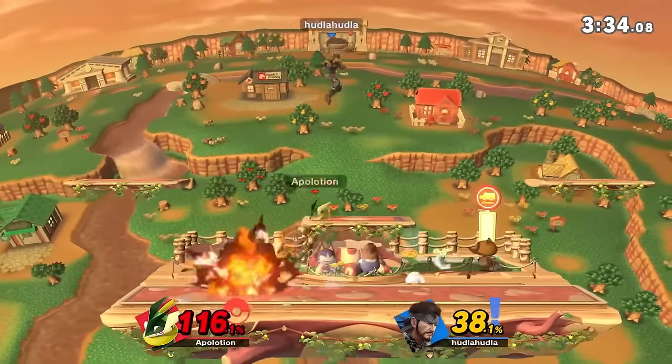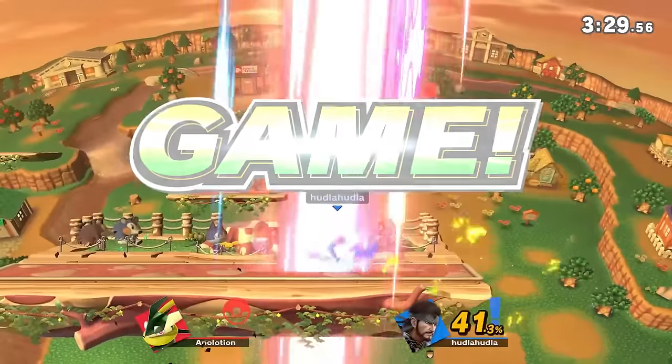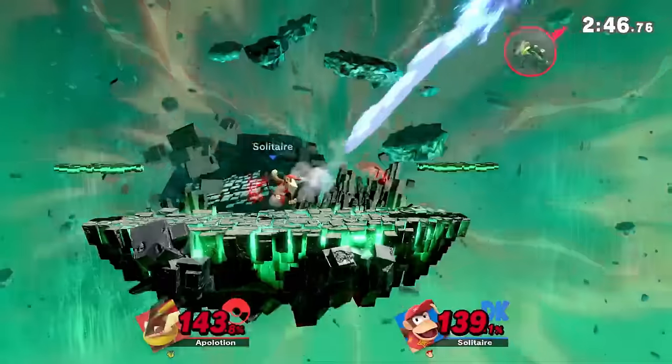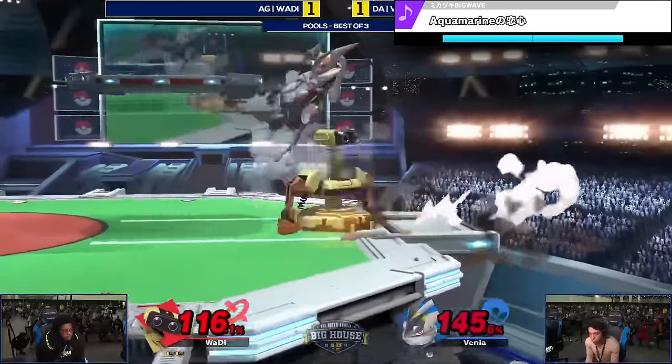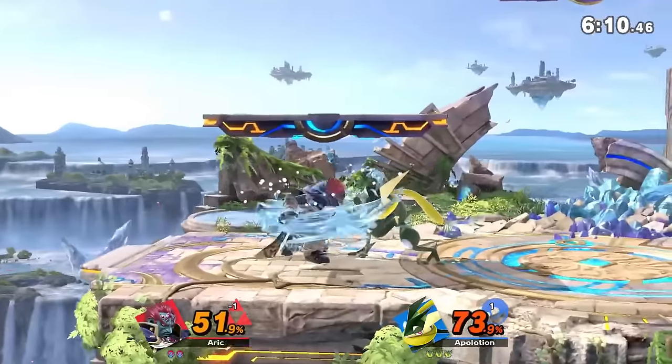Unlike pivot grab, Greninja's dash grab is such a huge commitment most of the time. It's super slow on frame 13, has even more end lag than pivot grab, and goes absolutely nowhere. So if you go for this grab, the only thing you're gonna end up throwing is yourself into the opponent. Remember the golden rule: don't ever, for any reason, ever, no matter what, no matter where, or who you were with, ever use dash grab. I seriously have my suspicions that one of Sakurai's interns overwrote the code for dash grab's range and added it onto pivot grab. But hey, I'm not complaining.